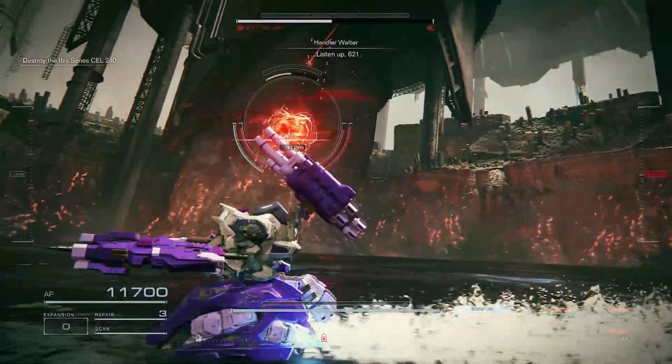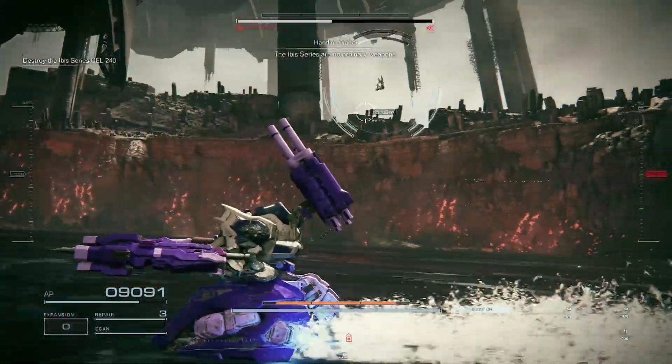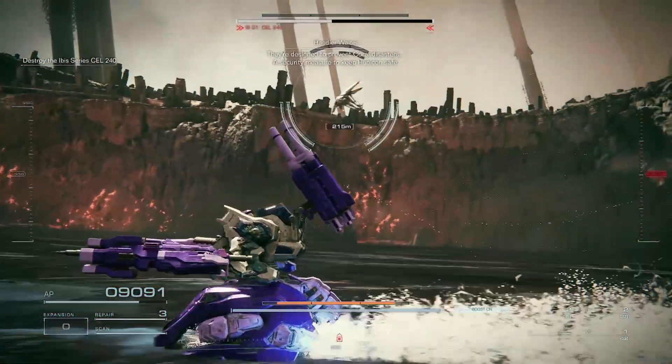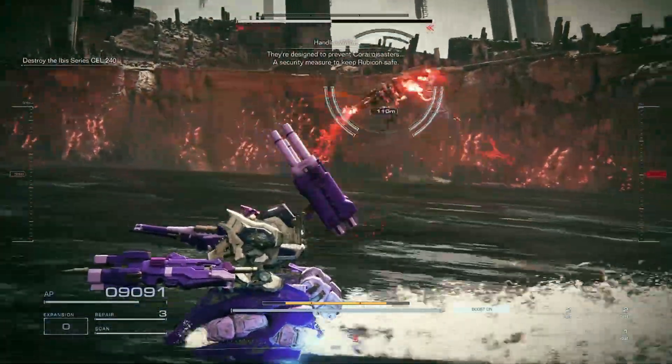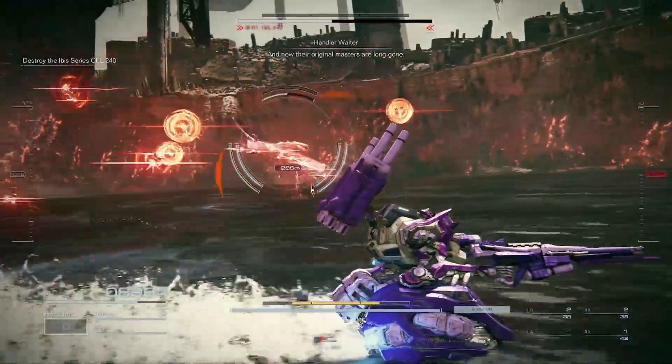From here you just want to zip around the arena using the legs I mentioned before, and just wait for the boss to do that attack again. When it does, just repeat with the same strategy, and then phase two, same thing. Thanks for watching, and I will let the rest of the fight speak for itself.